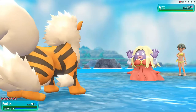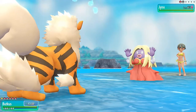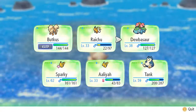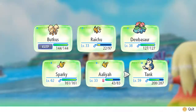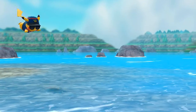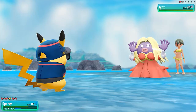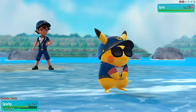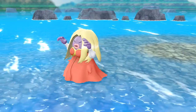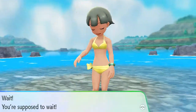Jynx is looking mean. Flamethrower attack — but Jynx uses Lovely Kiss and Bud Kiss falls asleep. That's not what we wanted. Let's switch — actually wrong Pokemon. Let's go with Sparky, stronger, faster, and all that. Sparky takes a Psychic attack, then fires another Thunderbolt — critical hit! It worked perfectly. Bud Kiss grows to level 39 without doing anything and Beauty Melissa has been defeated.